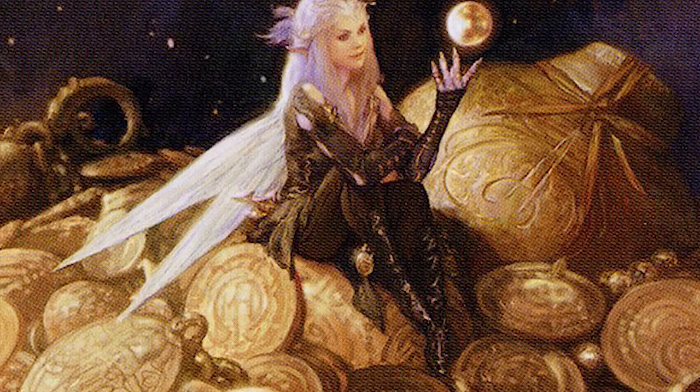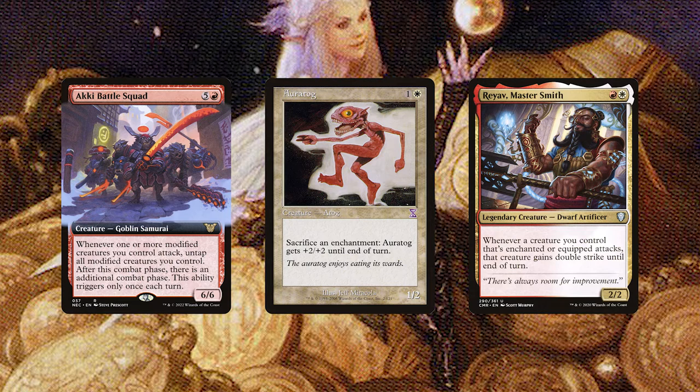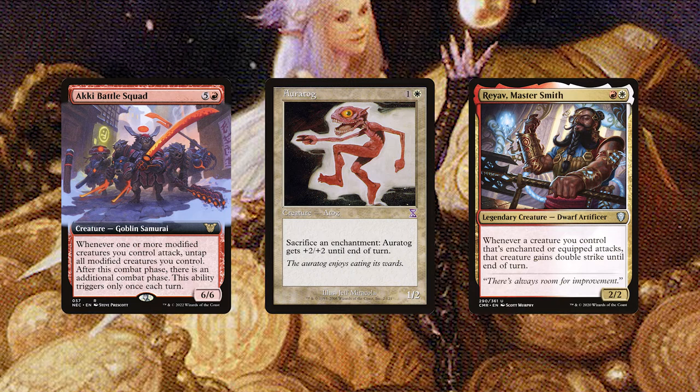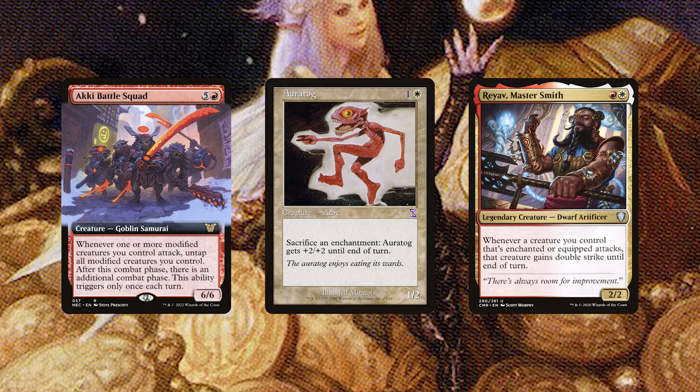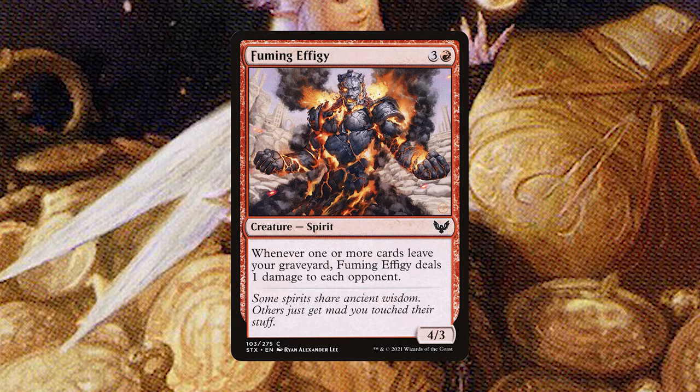For even more violence we're throwing in Akki Battle Squad, Oratog, and Rayov Master Smith. The squad gives our enchanted creatures an additional combat phase, which will trigger Mazzy's pump ability a second time. Oratog is another sac outlet for enchantments which can be used to pump it sky-high after it gains trample. Rayov will give any of our enchanted attackers double strike, which makes Mazzy's trample effect even stronger.